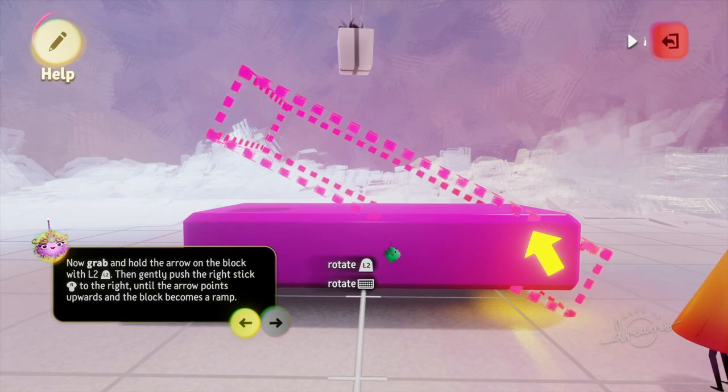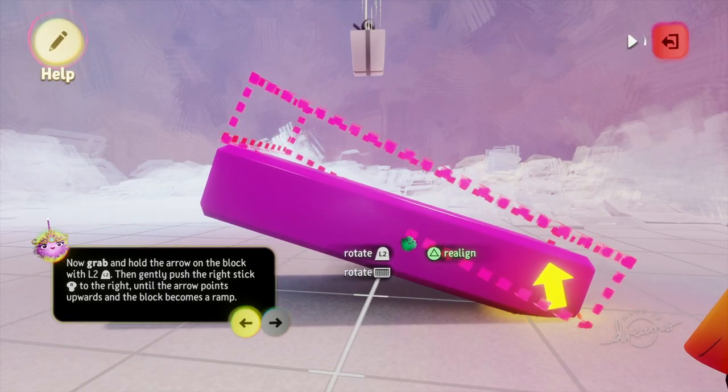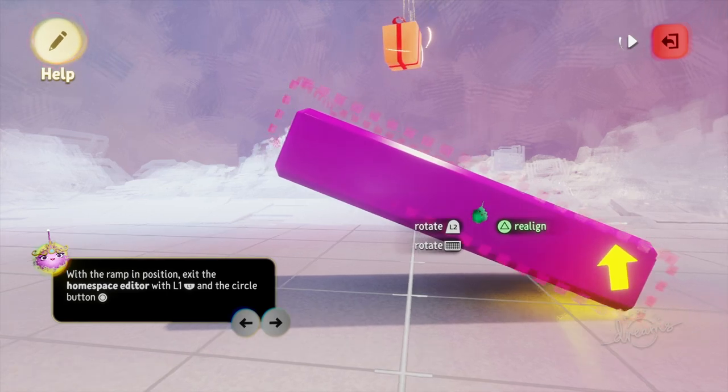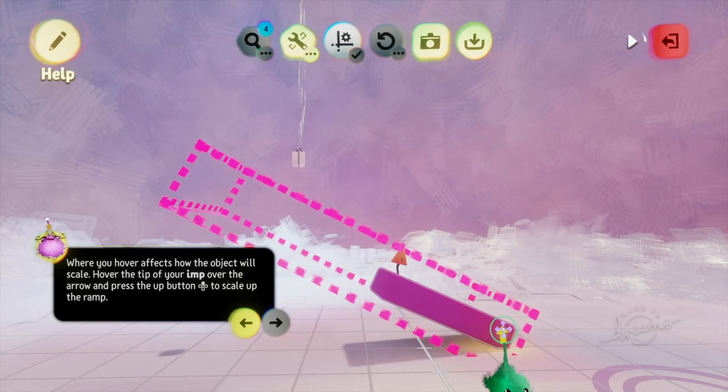To tilt an item, hold on the arrow and then use the right stick to move it into place. I actually found it better to physically tilt the PS4 controller to get it in position, though that doesn't always work — so you might want to play around with how you use the tilt function.